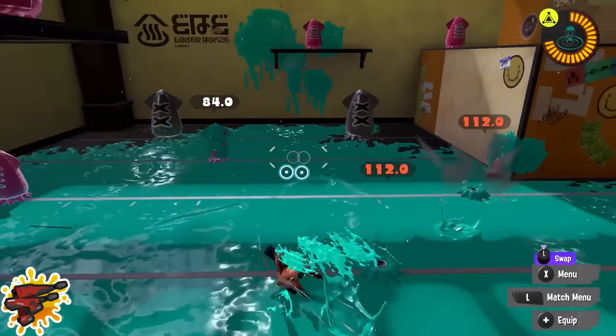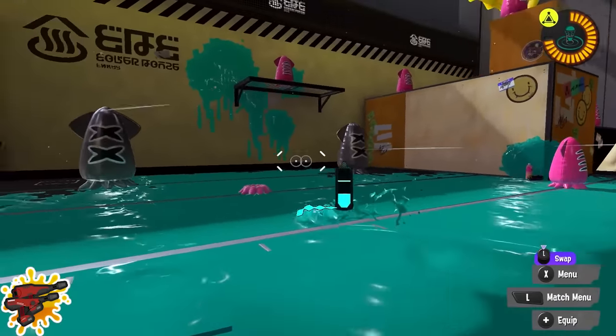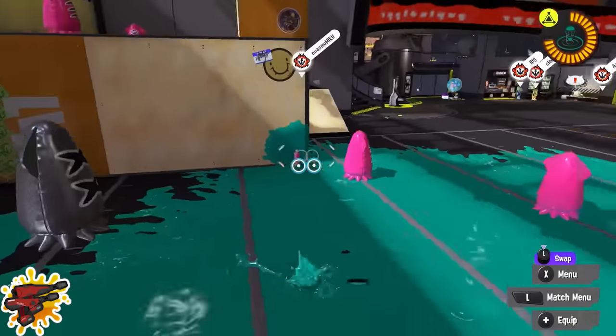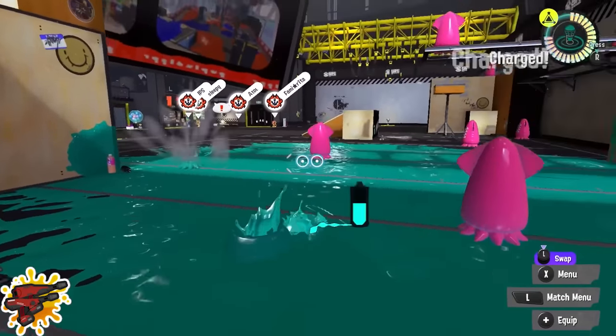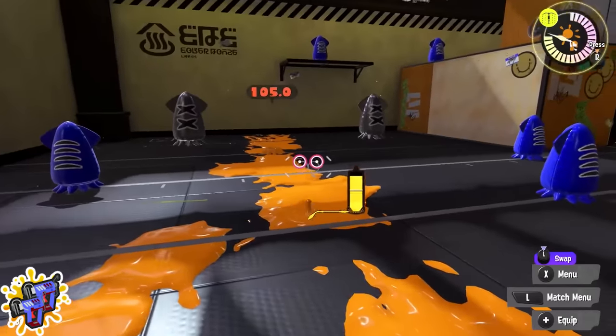Dualie Squelchers: while it's a bit difficult, I would recommend getting used to the roll tech — rolling and then immediately jumping out of it while resetting the stick to neutral. This allows you to jump with some of the accuracy from the squid roll itself and makes you really mobile and hard to hit.